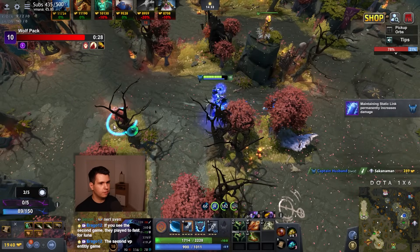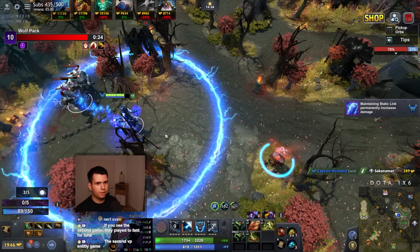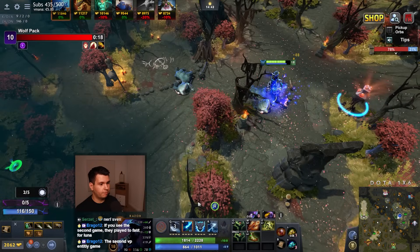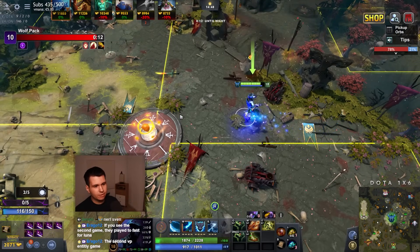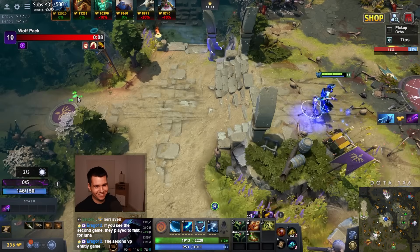We max this out. It's great because we're managing to stack up a couple of our static link charges. These are very powerful — they increase our damage output by a lot. You can see 40 extra damage now. That's huge. But it does just kind of make things hard — it's difficult to do.